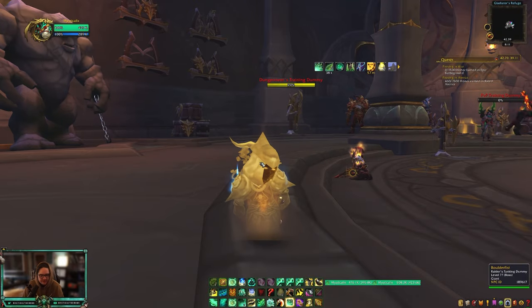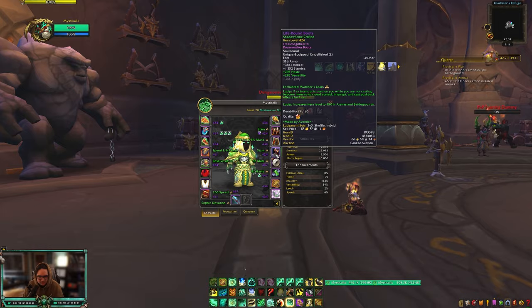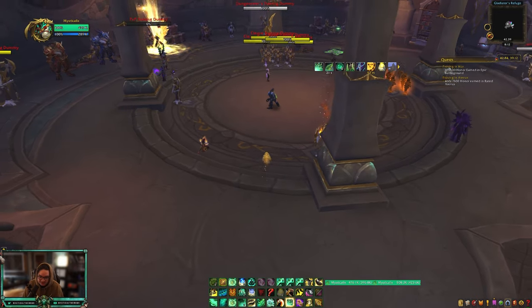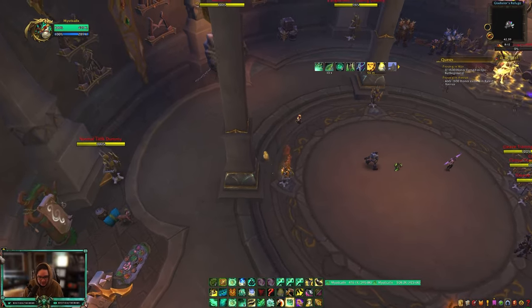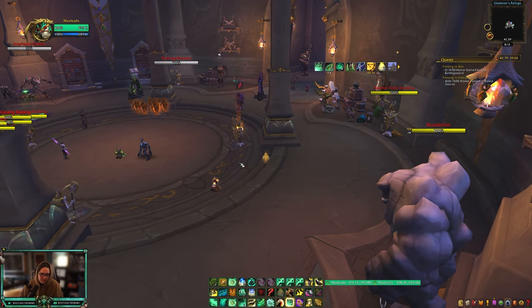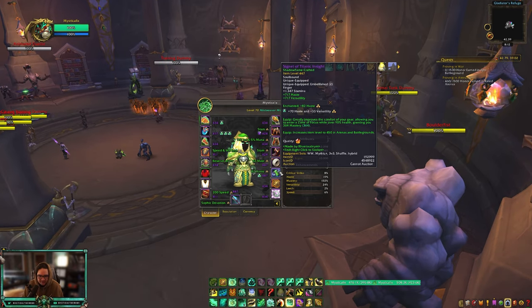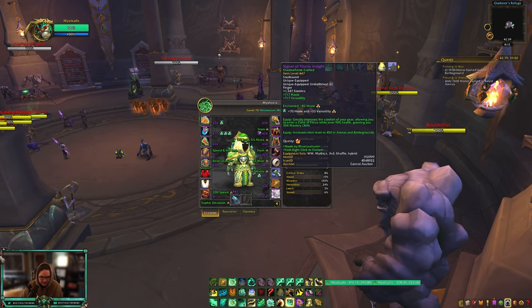For embellishments, the one I highly recommend no matter what is Precognition — when you juke a kick, you can't be kicked or CC'd for 4 seconds, which is amazing for a cast-heavy Mistweaver. There's also a new 10.2 embellishment that gives your teammates Versatility when you heal, which helps survivability and damage output. I put one on boots and one on the ring. Blue Silken Lining is also a good option for Mastery — it gives Mastery when you're above 90% health.